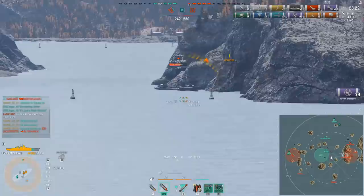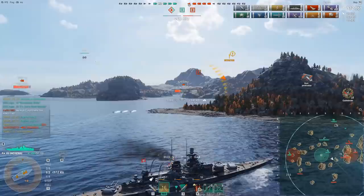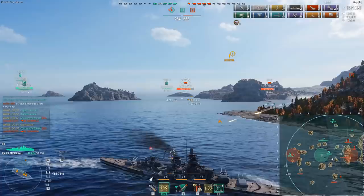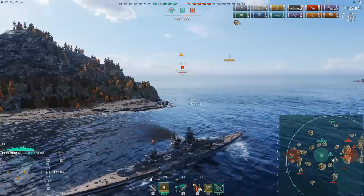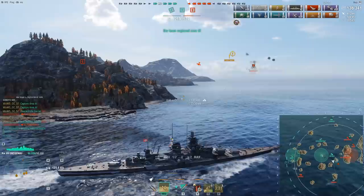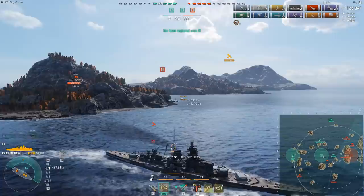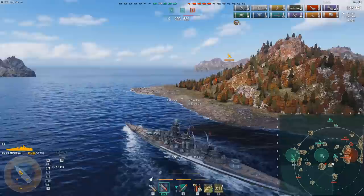The Blyskawica — looking at the torpedo indicator, it looks like he's stationary, stuck on the island. I could technically waste time hunting him for an additional kill, but I don't think we have time. There's a Myoko behind me pushing towards the Blyskawica, so I'll leave that problem for him. I'm going to use the Gneisenau's speed for something else entirely: hunting down the carrier. He's been spotted, nose-in toward my position, and that fighter plane rotating on the minimap tells me the carrier is still behind that island.